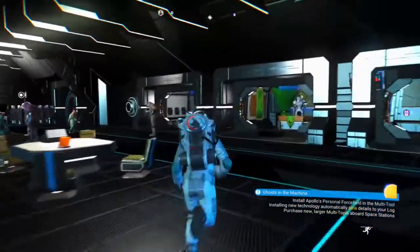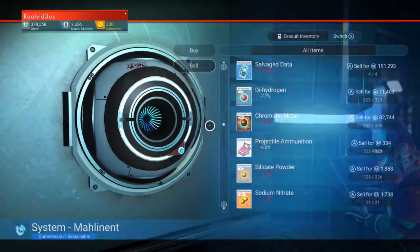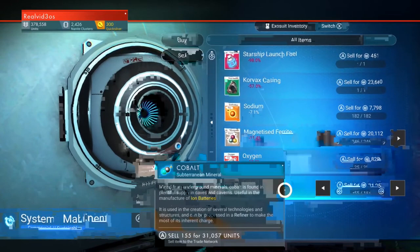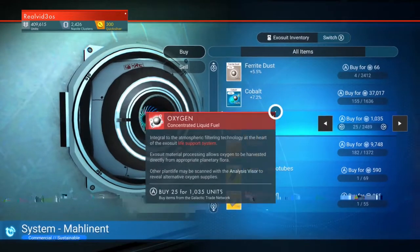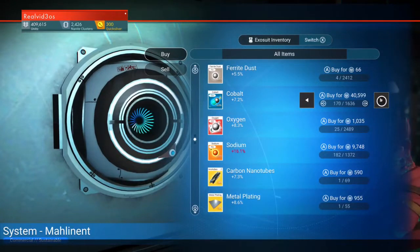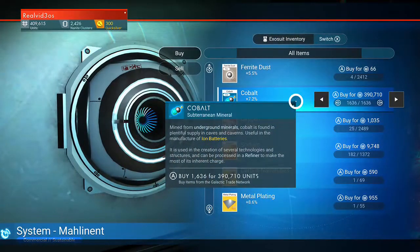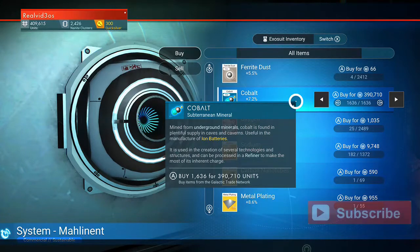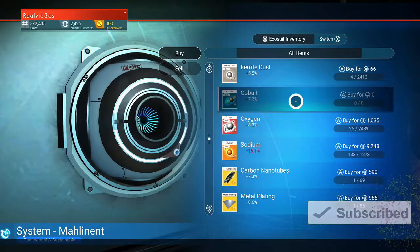I run over this a bit. Outpost. I sell first — there's that cobalt. So I sell the cobalt. Go back to buy it now. So I can afford 409 units. Oh, excellent. So basically to the next station we go to, we need to get to the anomaly, go inside the anomaly, use their teleport to get to another space station, another system. So before we do that, we just bought the cobalt, and that should drop us way down in money.